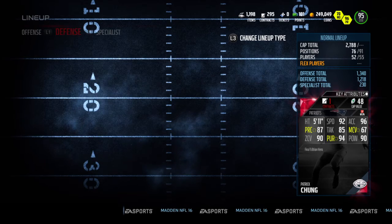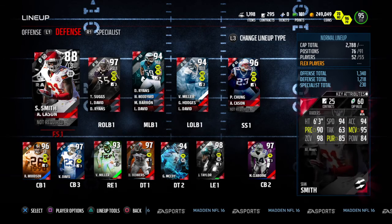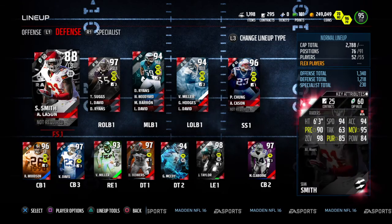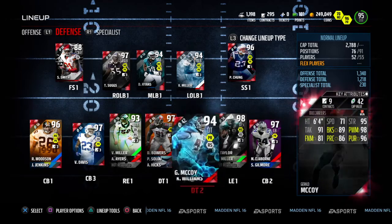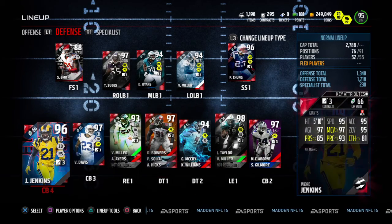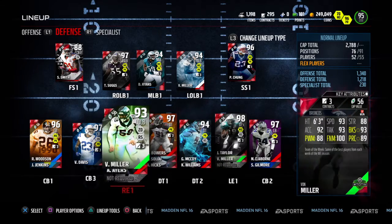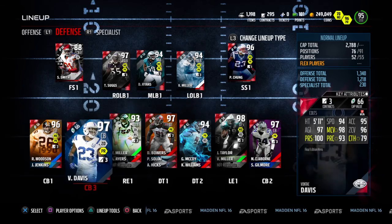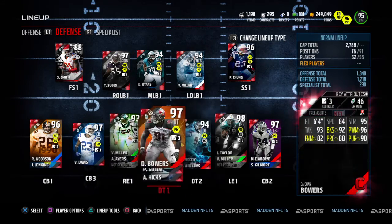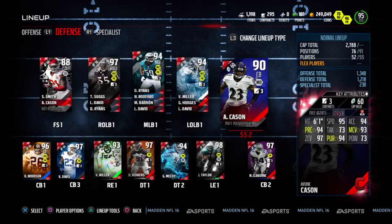Definitely I wanted to pick this guy up — one, to put him in our lineup and see what he can do for us. Hopefully the results will be nice and glitchy. We've got a good secondary already — we got Janoris Jenkins, Stephon Gilmore — so we're pretty much set there. We also have Jason Taylor on the end and Von Miller rushing, so this guy's going to give us enough time to get to the quarterback.